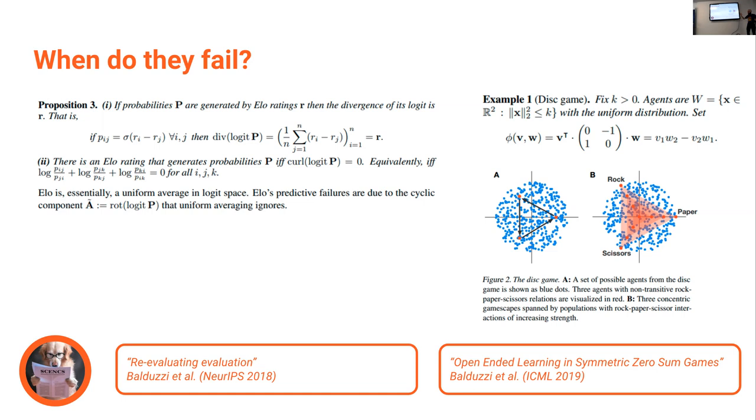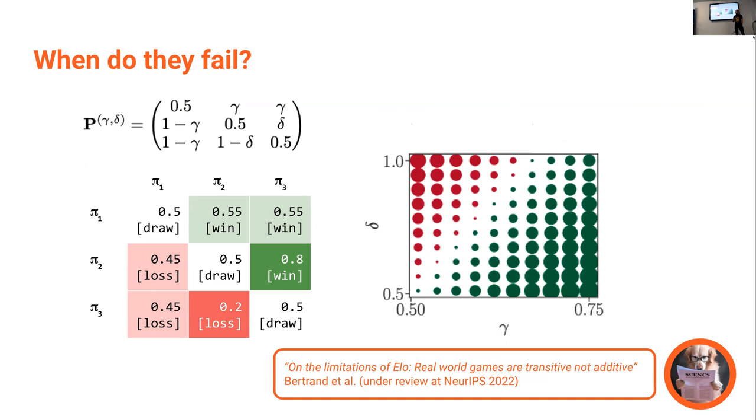In games like Rock, Paper, Scissors — or a continuous generalization called the disk game, where you play on a plane with a similar rock-paper-scissors beating structure but with stronger rocks and stronger papers inside — Elo completely fails and everything just collapses to a single point. Maybe it's obvious that once you have cycles, Elo is no longer useful. What's less obvious is that it can even fail in a purely transitive domain.